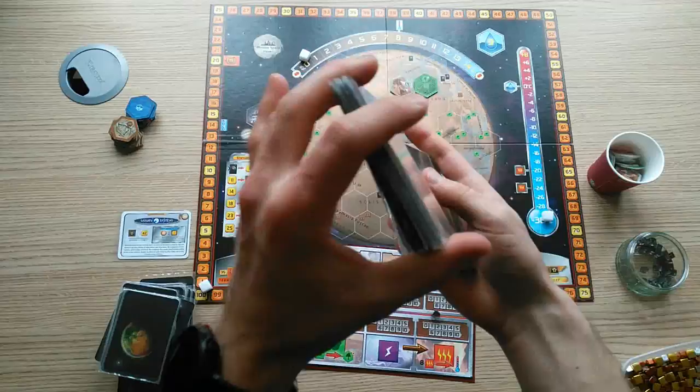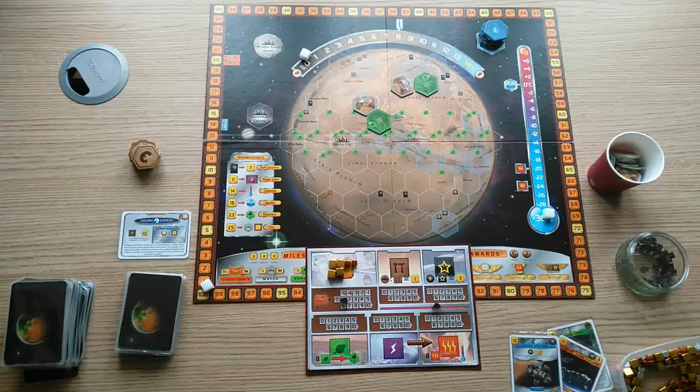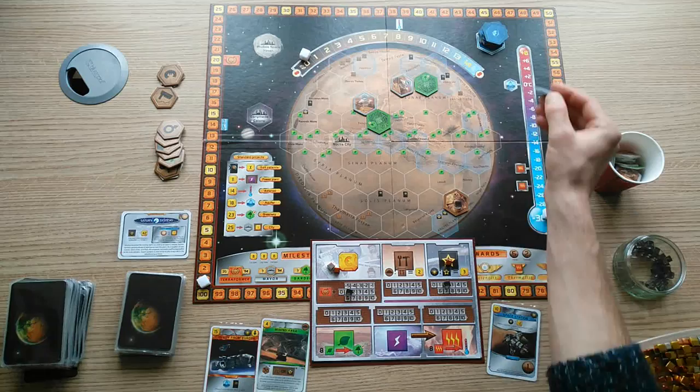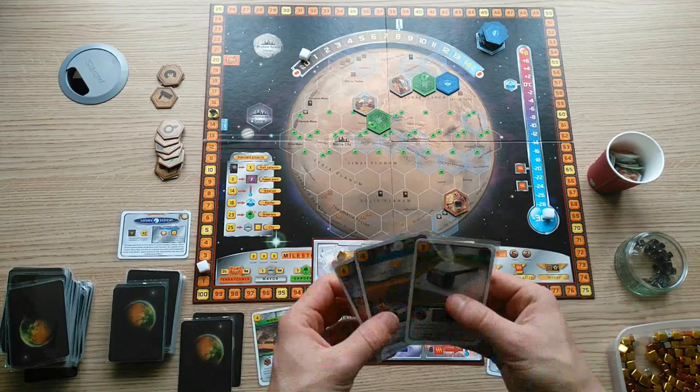First, we'll go through the corporations that can make the Jovian strategy work particularly well. We move on to the actual Jovian cards that will score the points in this strategy. Then I'll explain side strategies that a successful Jovian game often requires, including Jovian card draw, titanium and megacredit production, and discounts. Finally, I'll discuss backup strategies that can be used in case you are not fortunate in finding enough Jovian cards throughout the course of the game.